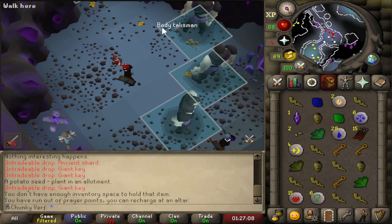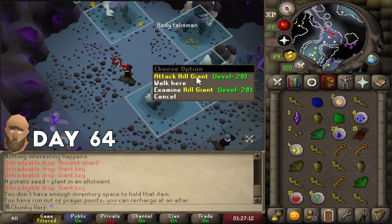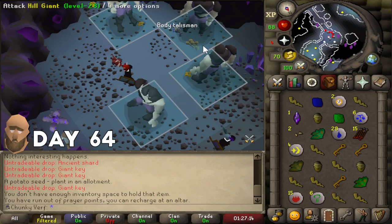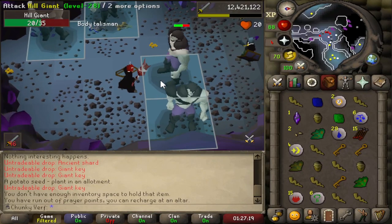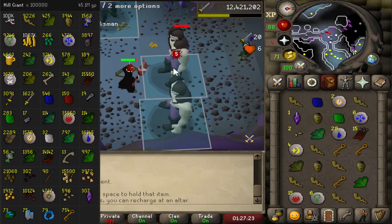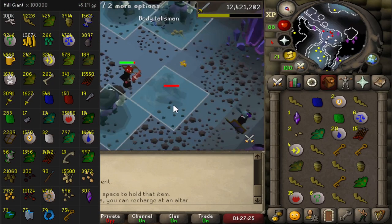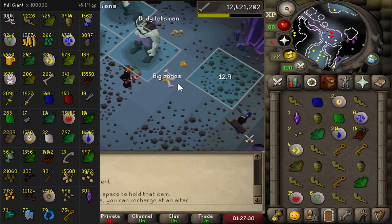This is it. Let's kill right here. 100,000 Hill Giants. That is a lot. The Hill Giant era is over — for now. The 100,000 Big Bones in the loot tab — that looks so cool.